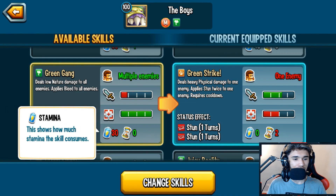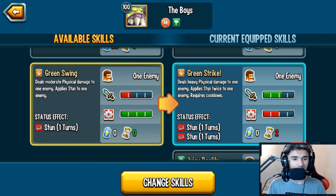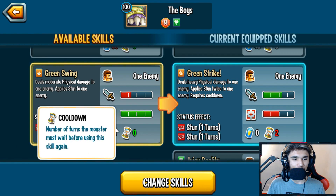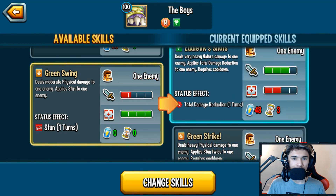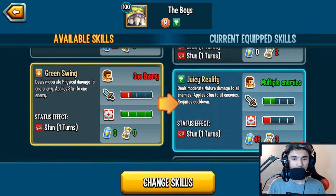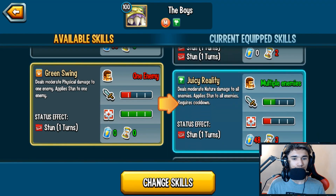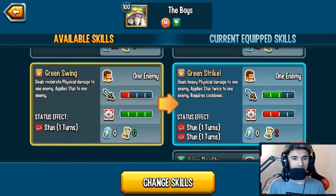'Green Swing' is moderate physical damage to one enemy, applies stun to one enemy, and this skill is spammable — zero stamina, zero cooldowns. If you get hit with a cooldown activation you're fine and can continue spamming it. I'm running two AoE skills and two single-target skills.